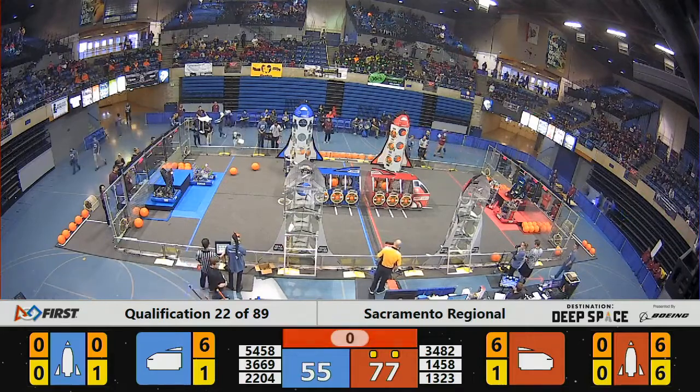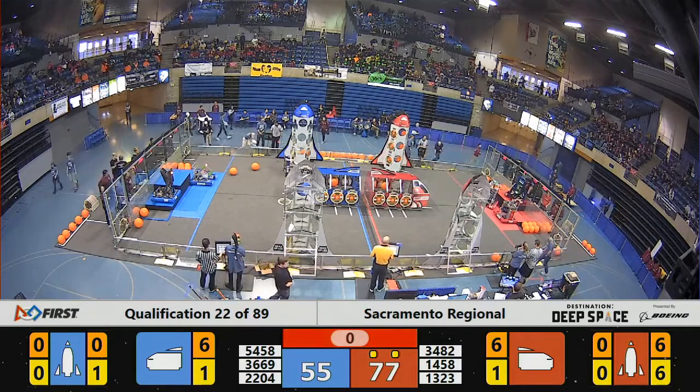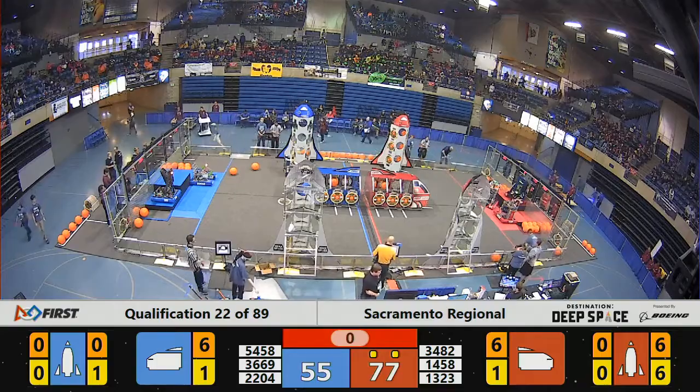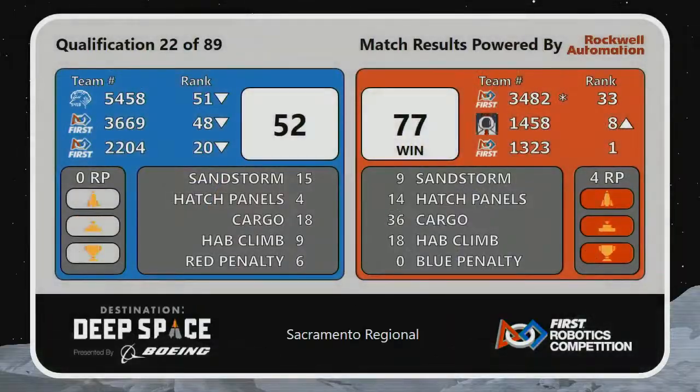T-minus four, three, two, one — and liftoff! Red alliance has a rocket prepared for liftoff, earning them an extra ranking point. We will bring you your official scores in just a moment: 77 blue alliance, 52 red alliance — red alliance also earning the additional two ranking points for preparing the rocket and for climbing the HAB platform. That was our final match before lunch; we will now be breaking for lunch and resuming shortly.